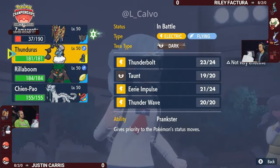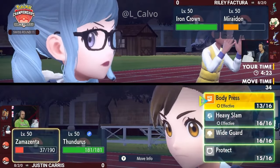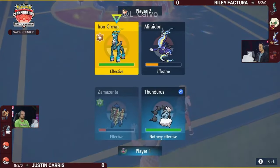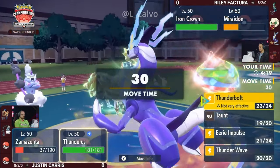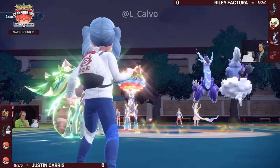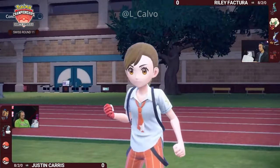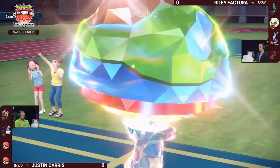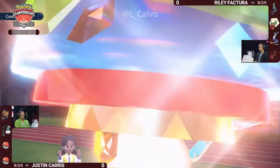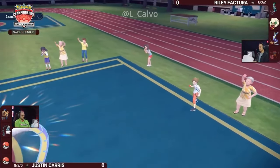Speed advantage is secured, and neither Pokémon on Riley's side can be affected by Thunder Wave — Miraiadon being Electric-type and Iron Crown being Ground-type, neither of which Thunder Wave can connect with. Iron Crown is still at full health and in a pretty good position. Those Tachyon Cutters and Psychic Noise might be able to make a big impact, thanks to that Quark Drive special attack boost. Even if you do get an Eerie Impulse drop, you don't mind too much — only one can be dropped at a time.